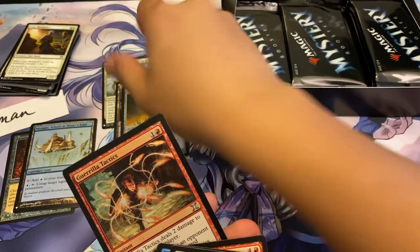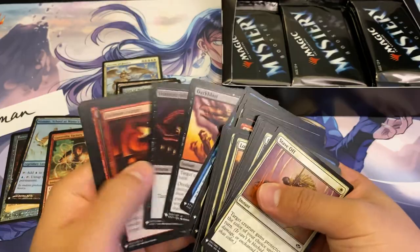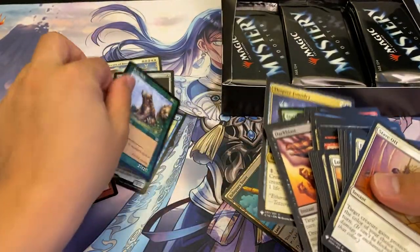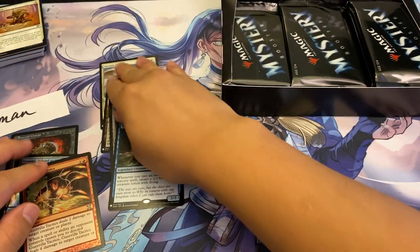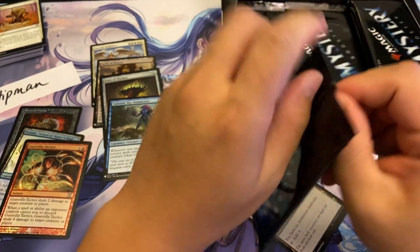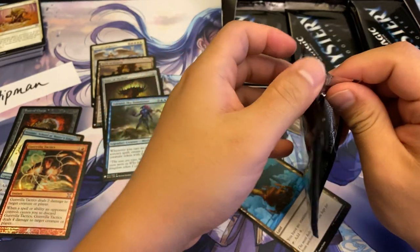Got two rares here — a little foil Guerrilla Tactics. I forgot about the rare in that first pack, let's go grab it: Reliquary Tower and a Tal Rand. Yeah, it's been a while since we've been in a little paper draft. I do hope that when we start paper drafting again, this will be one of the things that we draft.